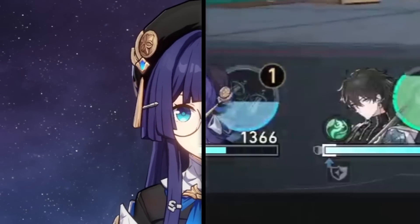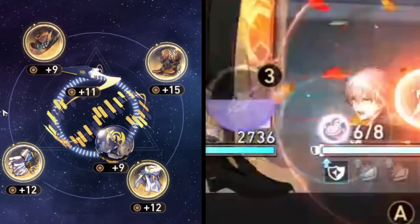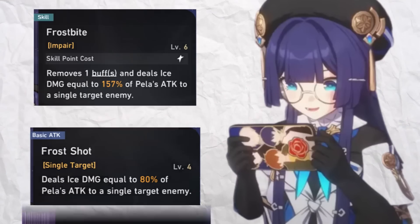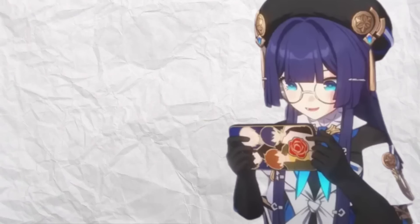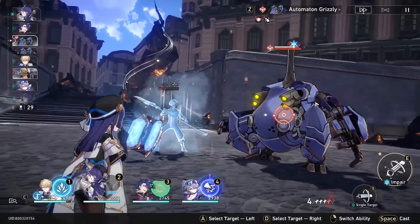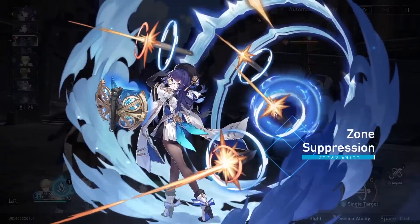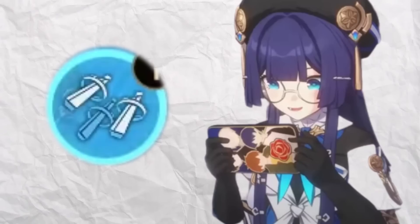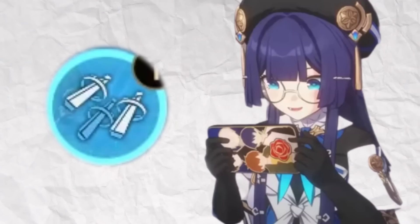Pela's game plan is pretty dependent on the team and build you have with her, but ultimately it comes down to one of two approaches. The first is to simply use your skill, basics, and ultimate as they come off cooldown. The second is to find enough energy regeneration to use your skill and ultimate on the same first turn, though this won't be consistent in later turns. There's good value when you're able to use your skill and ultimate back to back to set up damage dealers.